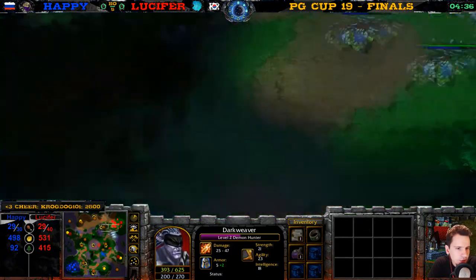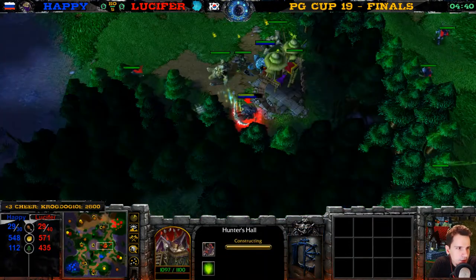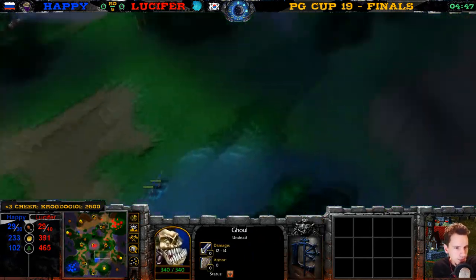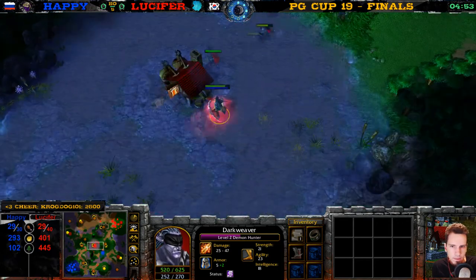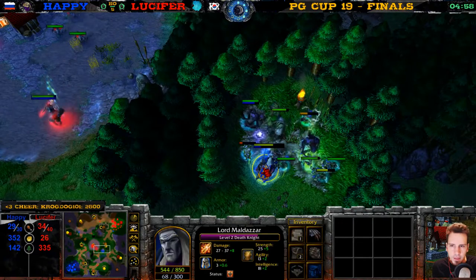His archers are retreating. Hunter's Hall very nicely timed — he can build his Ancient of Lore. There are Boots of Speed on the Demon Hunter. The Sentry Ward sees everything. A Wisp is going home — a player's forces are under attack. The Death Knight is going for the Creep Camp.